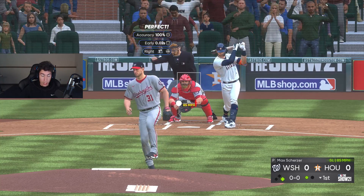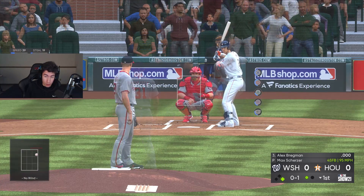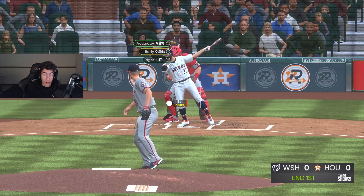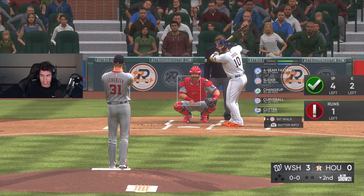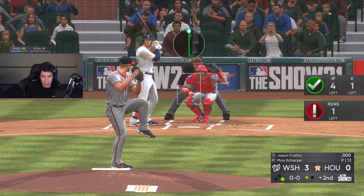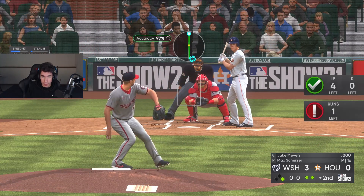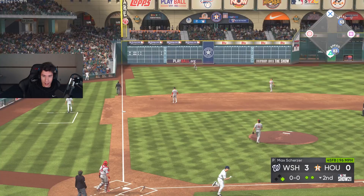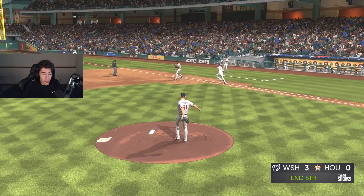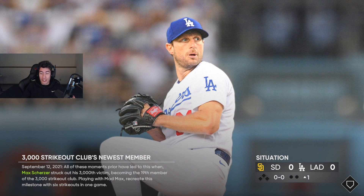The next moment: pitch five innings, strike out five batters, don't give up a run. One batter, one strikeout — four to go — three for three. Two strikeouts to go, four innings to go — one strikeout to go. Got the strikeouts five for five. Now just need to get through five full innings — and we got the moment done. Final moment: strike out six batters, no inning requirements.